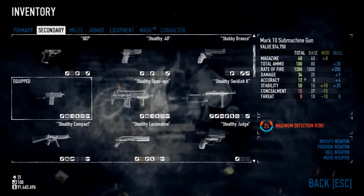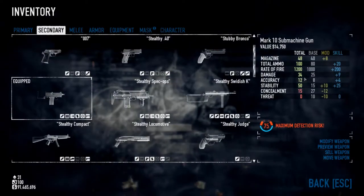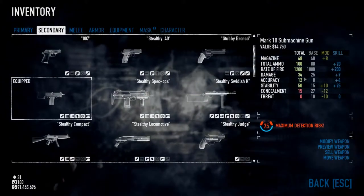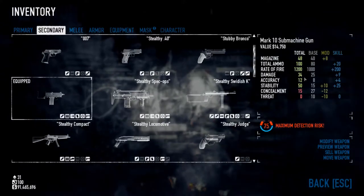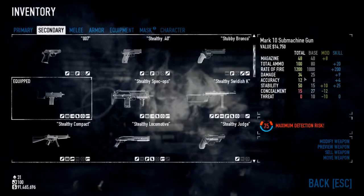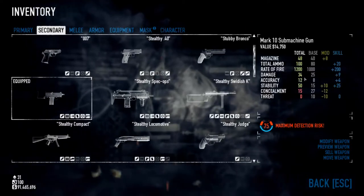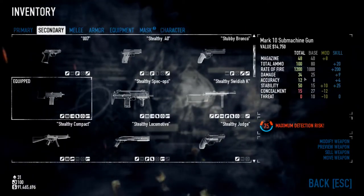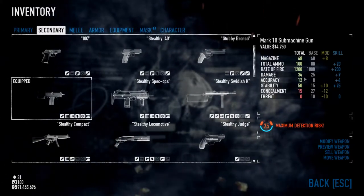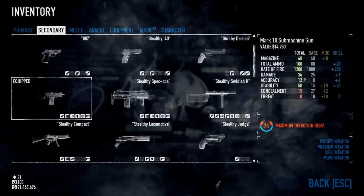I just wanted to talk about the rate of fire and damage. A lot of people don't realize that the damage is inflicted on each shot, and the rate of fire is actually per minute, not per second. A lot of people think it's per hour, which I find really weird, because then you'd be firing incredibly slow. Anyway, my nose is all blocked up. The damage is inflicted on each bullet.